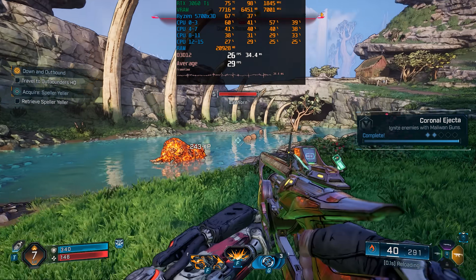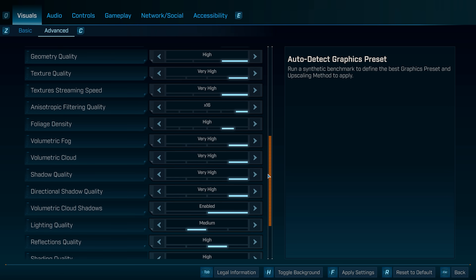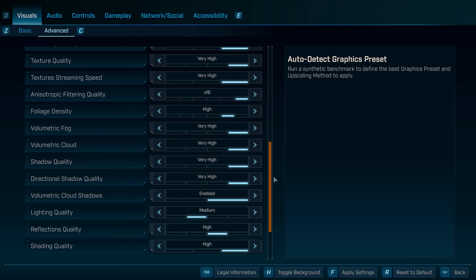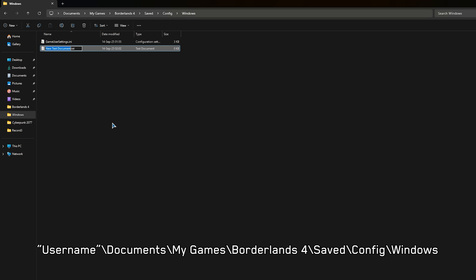Because of all this, running Borderlands 4 on something like the RTX 3060 Ti will be a massive challenge, but at least there are a decent amount of upscalers and graphics settings to help. Before jumping into those, let's start with some engine tweaks.